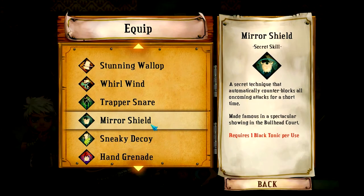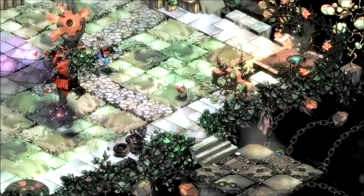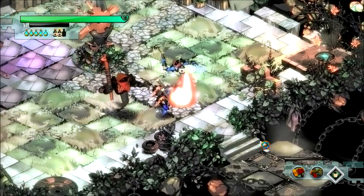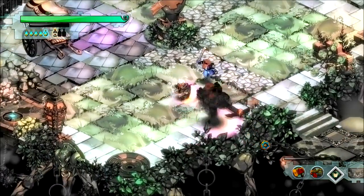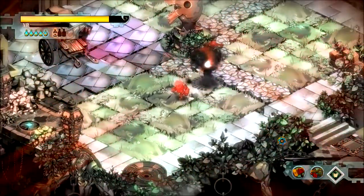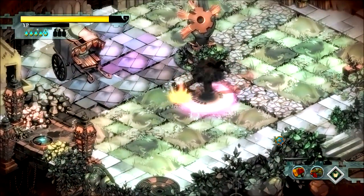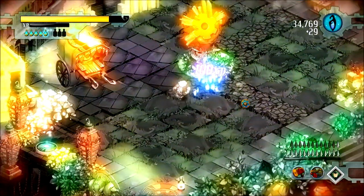Next up we have Mirror Shield — counter blocks all oncoming attacks for a short period of time. Sounds good to me. I have a good number of enemies here, let's go ahead and use it. It counters for a little while, just automatically counters everything coming my way, which is kind of nice. But as you can see, for something like this guy it doesn't really work, so I have to go back to my normal weapons.